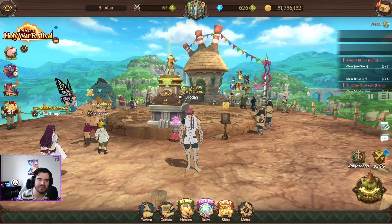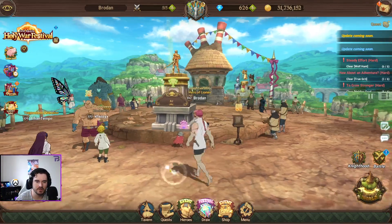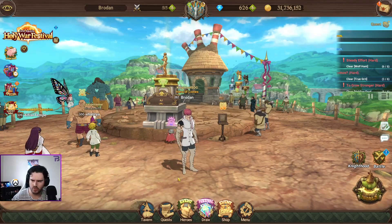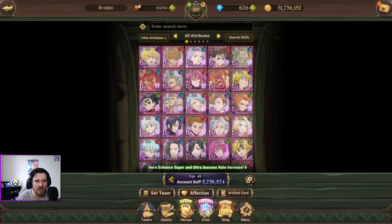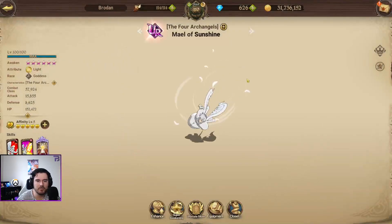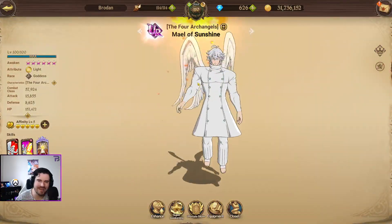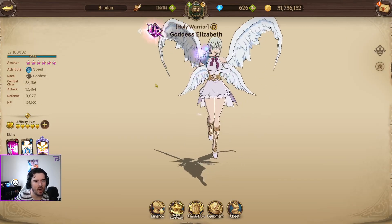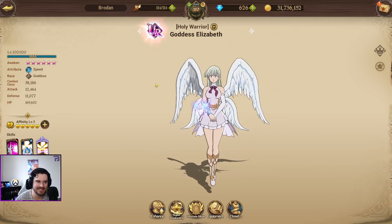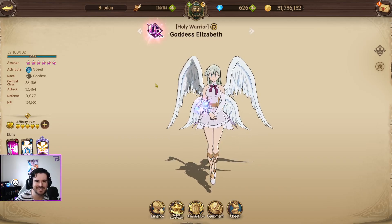Alright guys, welcome back to another video. So we're playing around with an old slash new hero — old hero, but new for me. With the release of My L, there's kind of been a few new heroes that have come back to the forefront. And one of the main ones is festival goddess Elizabeth — the painful stun, the barrier, the revive, the slightly toxic Liz.